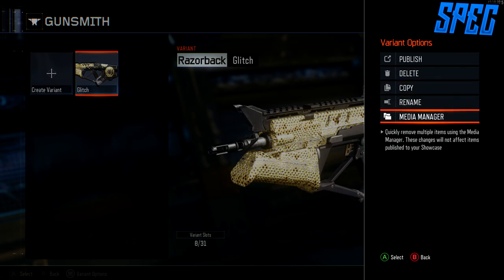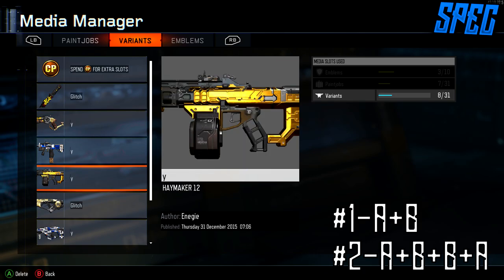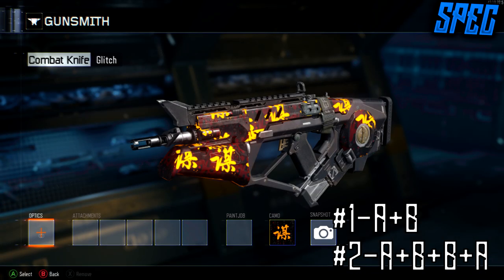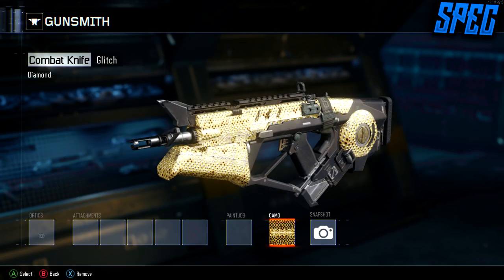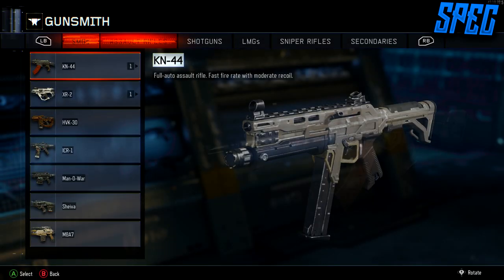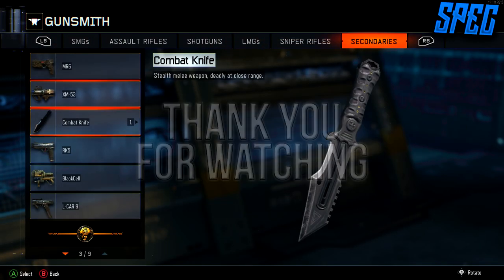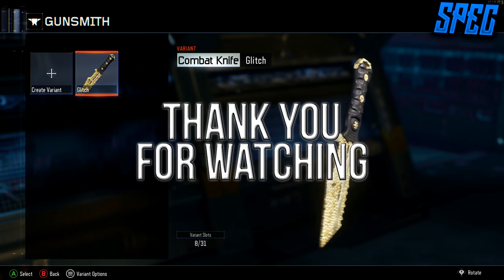After that, go back to the gun that you have gold or diamond, then click varying options. Then go back to media manager. First you click A, B on the gun that you have diamond or gold. Then go back to the gun that you want to get gold or diamond. You're going to click A, B, B, A — it doesn't have to be very quick. Then it's going to take you to this screen and you put diamond on your gun.